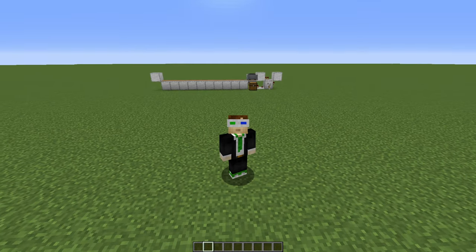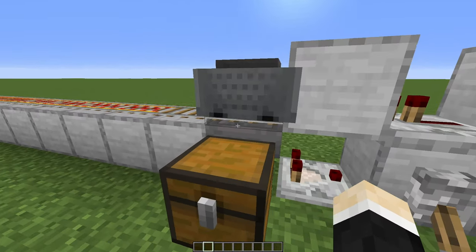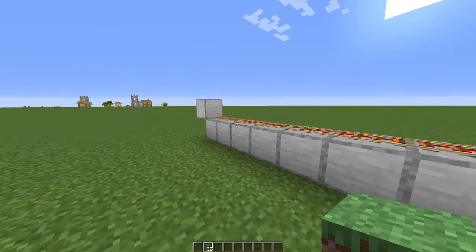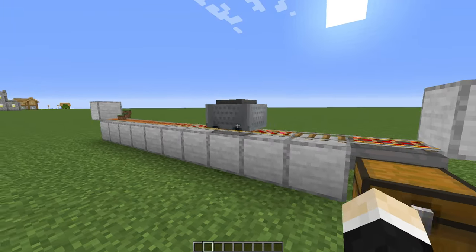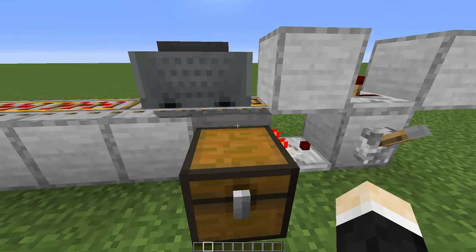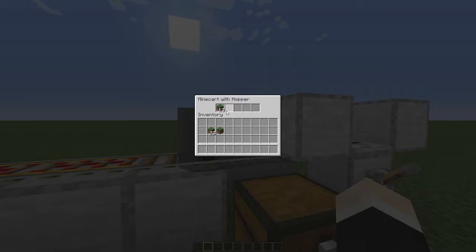The first machine is a minecart unloader. I use this design in lots of my farms and it's super simple. Basically you just get some items, throw them in here — let me show you — half a stack of grass blocks. Go here, flick the lever, the minecart will come over, pick them up, stop here on top of this hopper, and drop the items inside its chest. The hopper minecart is now empty.